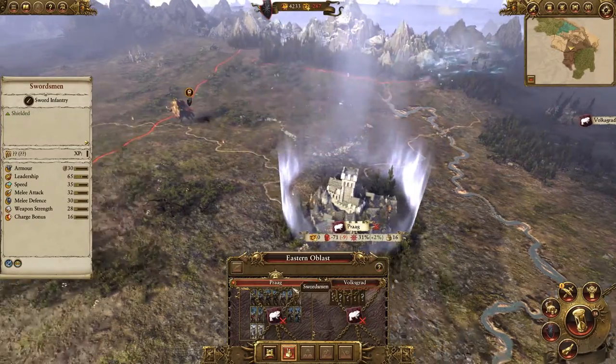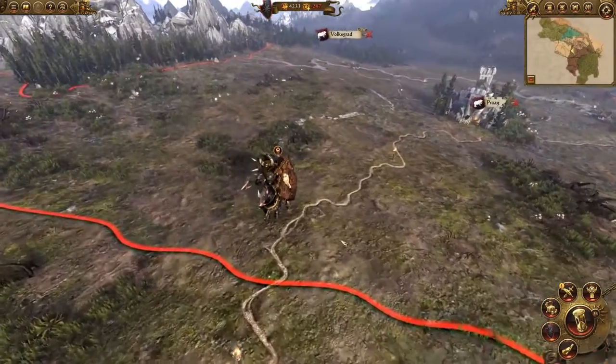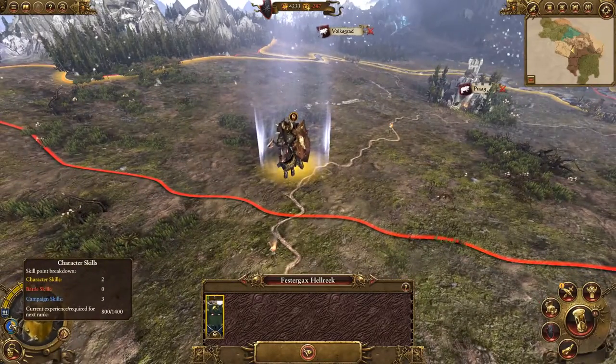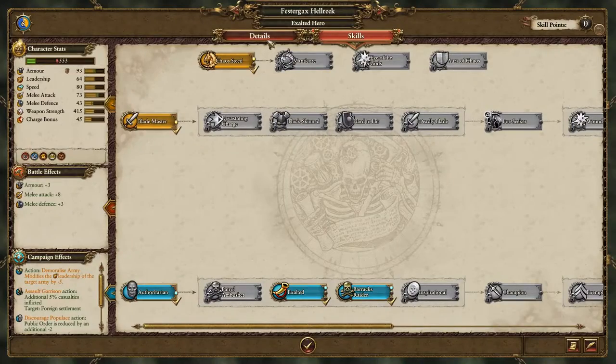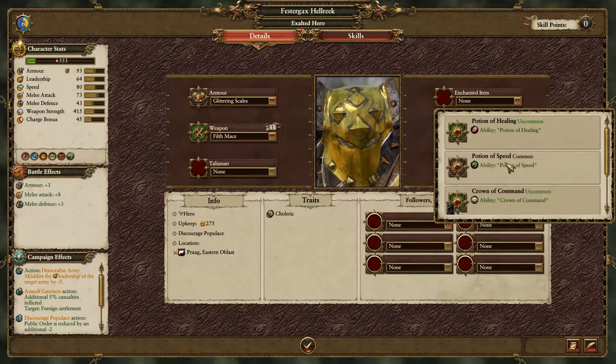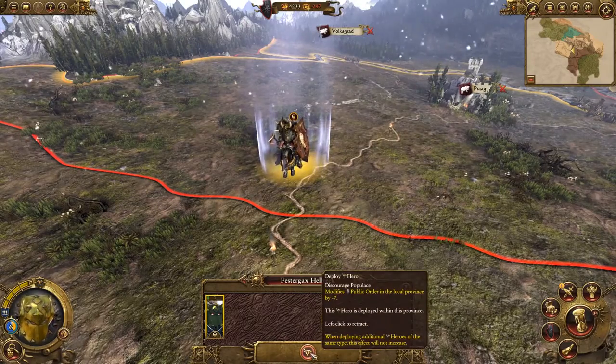However, we're hedging our bets and we've stationed an exalted hero, Festegax Helrik here, to keep an eye on Kislev developments. As a Chaos hero, he'll passively spread Chaos corruption, which, if left unchecked, will begin to negatively affect public order and could ultimately lead to a Chaos rebellion. This can cause an AI-controlled Chaos Lord to rise with his army to challenge the region owner. And we can double down on this by deploying him in the region to further disrupt public order.